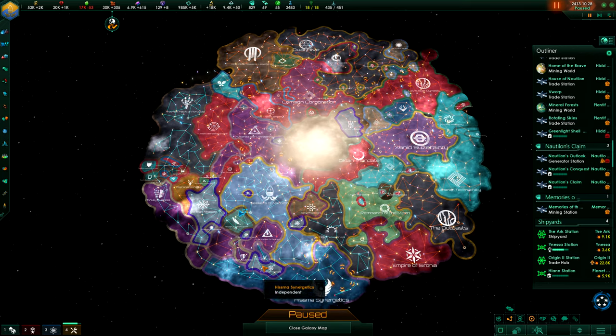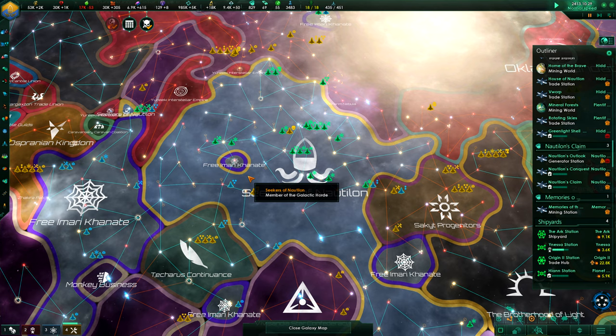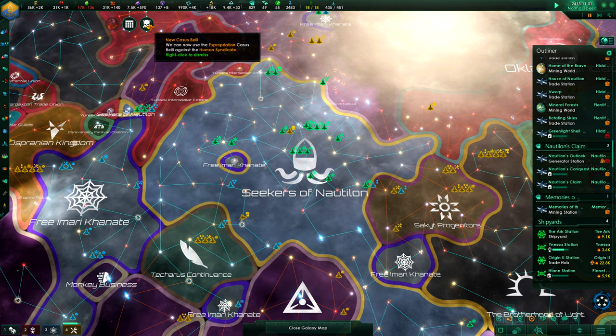Hi there and welcome back, my friends, to the Seekers of Nautilon in Snail Wars. We're preparing to have a conflict with the Tekaris Continuants. We've already made the claims. And now we have another criminal thing here from the Human Syndicate. Let's have a look.